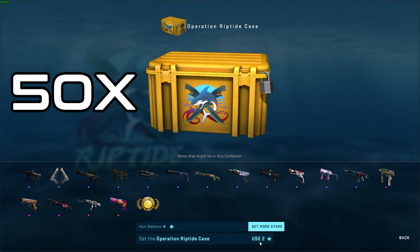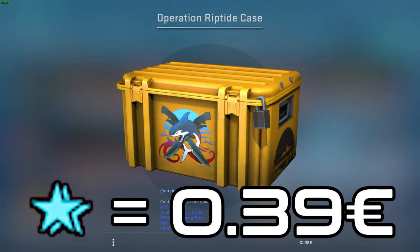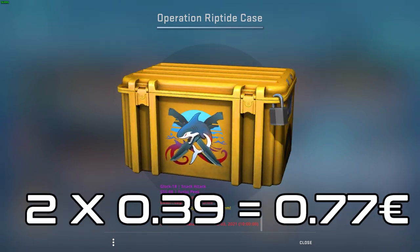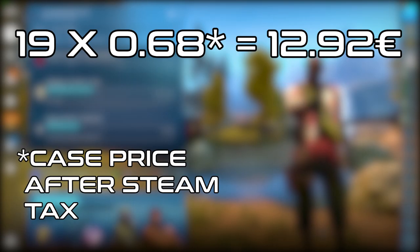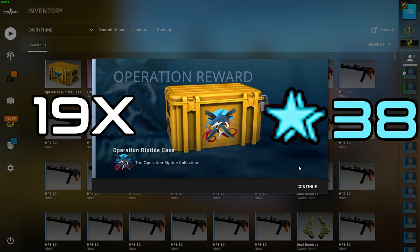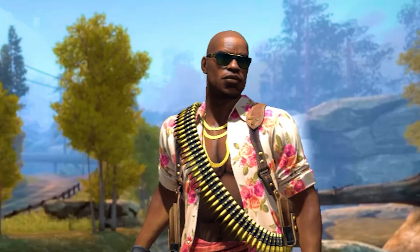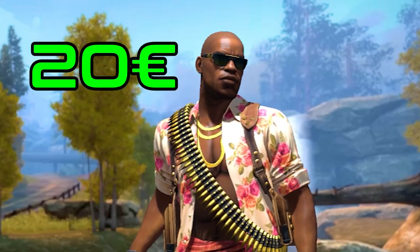New Riptide cases are not listed on the market but one week after the update was released they will be. Since one star is worth around 39 cents and the case costs 2 stars, they should be listed for around 77 cents. This means you will have to sell around 19 cases to make your money back. That's 38 stars spent, leaving you 62 stars, and spending them all on cases would make you around €20 profit.